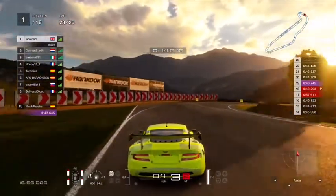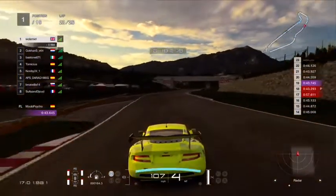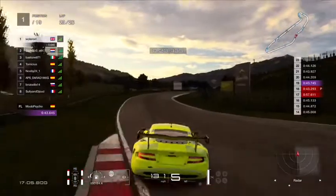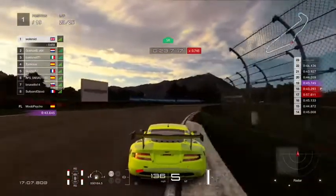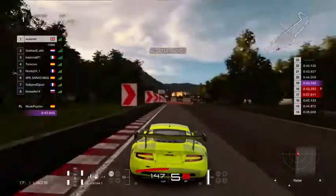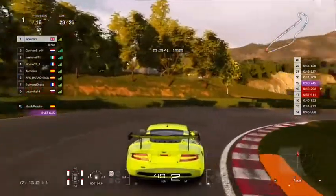Hopefully he doesn't dive me into the last corner. Looking at my times on the right — all consistent, high 43s to low 44s, so I'm very happy. Coming to the last corner I've pulled out 0.7, which shows the tyre advantage I've got over him.